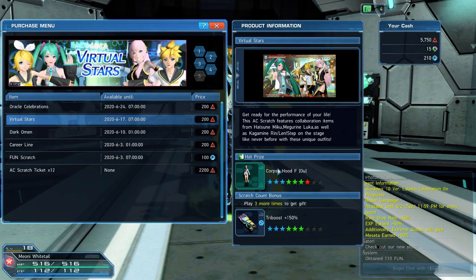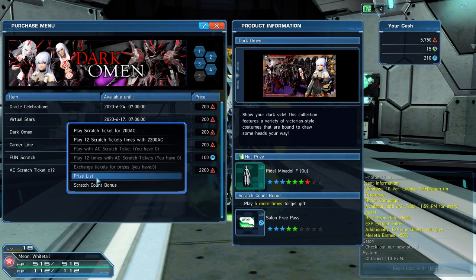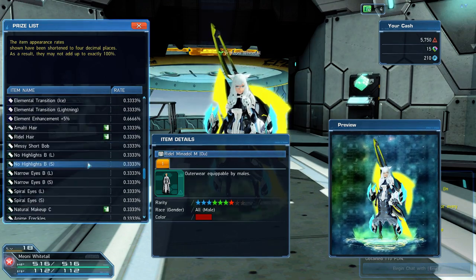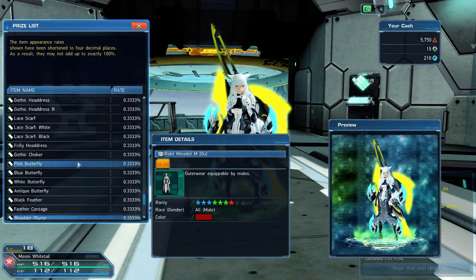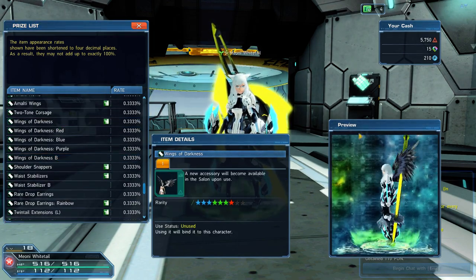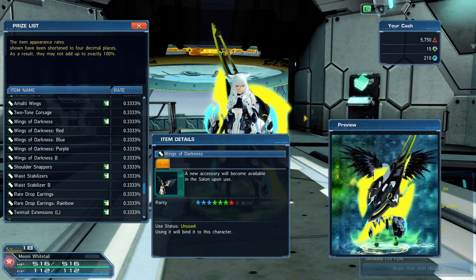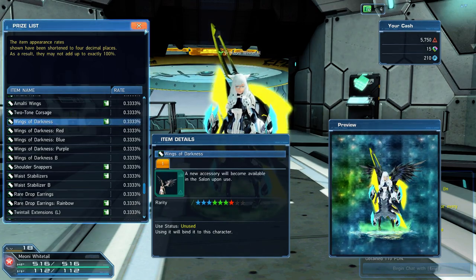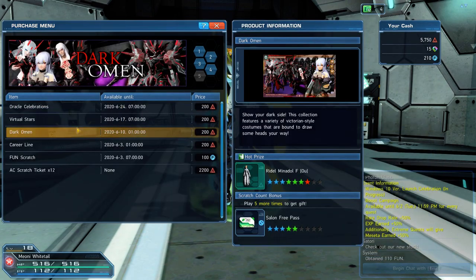So we're not going to buy another 12 of those at the moment — let's do the Dark Omen ones. The reason I wanted to do Dark Omen was because somewhere down here there are Wings of Darkness. Look at those — those are beautiful, that's what I wanted to get. I know the axe is clipping through that but we can hide that later on anyway. But it's a 0.3333% chance of getting that — let's go for it then, 12 scratch tickets.